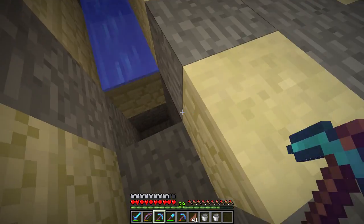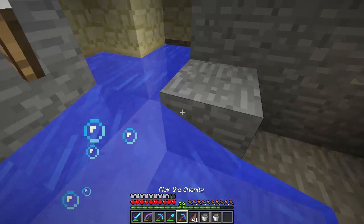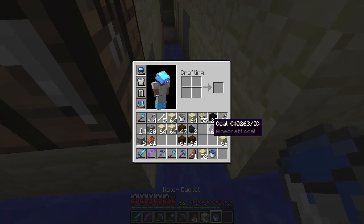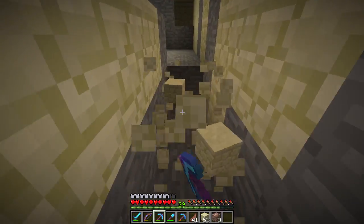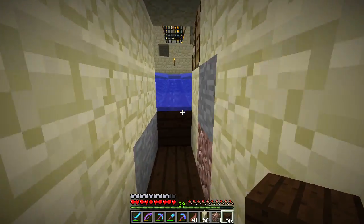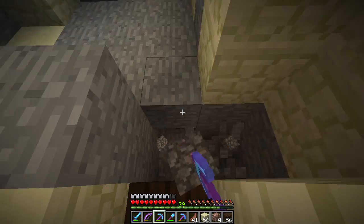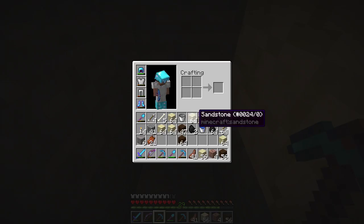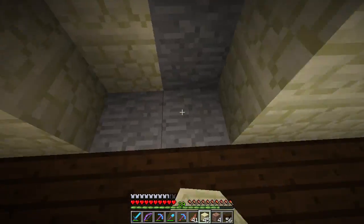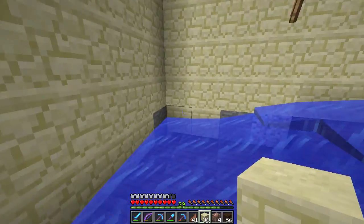And this is where I messed up. So with this in mind, I'm going to take that water away for the time being so I can do the flooring in here, as well as the walls, without having to worry about the water currents pushing me around. I have to go up, up, and over so I can fill this stuff in. Again, completely not necessary, but may as well keep it uniform to some extent.